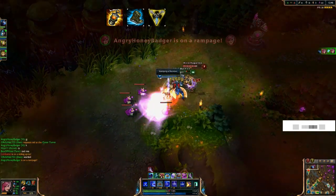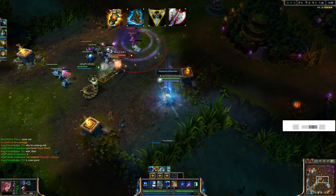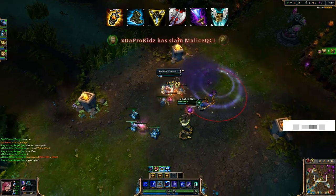After I finish off that Trinity Force, I make sure I build in a Black Cleaver and then try to pick up some more attack speed with a Wit's End. Then I usually round out the build with a Guardian Angel.